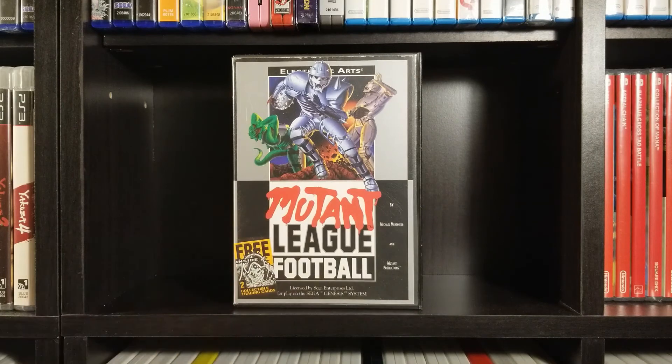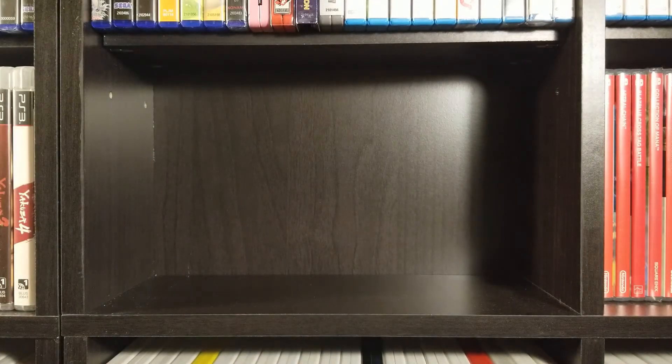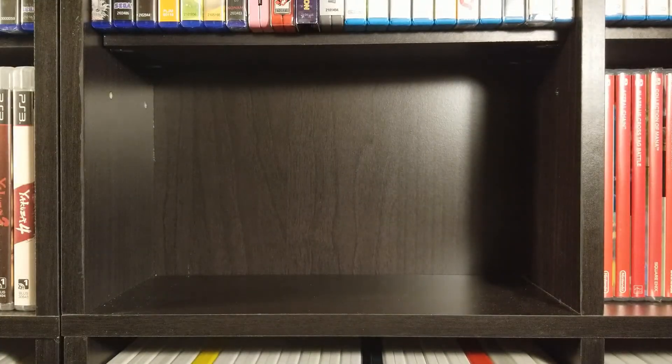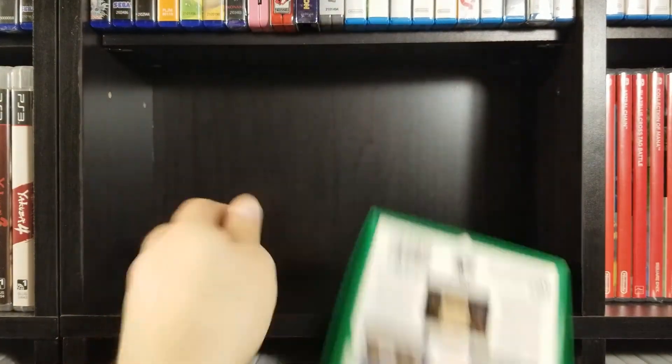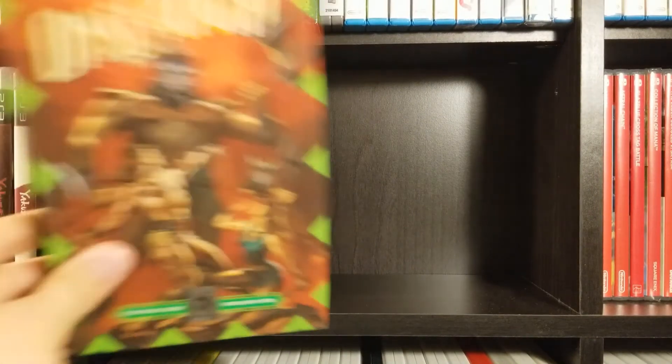Mutant League Football — kind of an interesting idea, has a lot of character. I think they tried bringing this back as well, don't think it worked out very well. I don't really like sports games, so it doesn't speak to me, but it is an interesting and pretty fun concept. Mystic Defender — I don't remember this one; this is definitely one of the ones I got in that lot. This is kind of an expensive game — and then I just dropped it. This video is a disaster; I think this is probably the worst video ever.